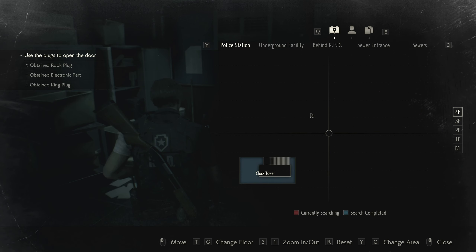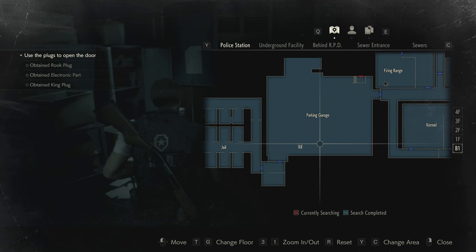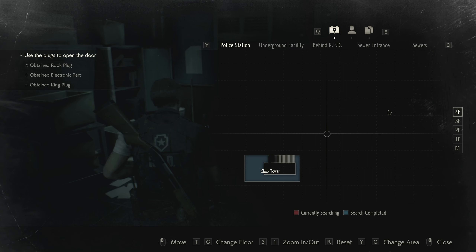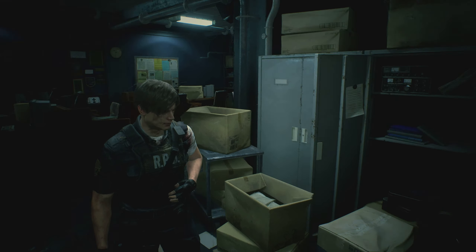I guess that was everything right — I need the key here for the chief's office. Let me just check real quick. I just need a key. Apart from the other things — the garage area, it's also clean. Yeah, everything is clean boys — everything is clean! I'm a cleaner. Let's see each other back in the sewers.